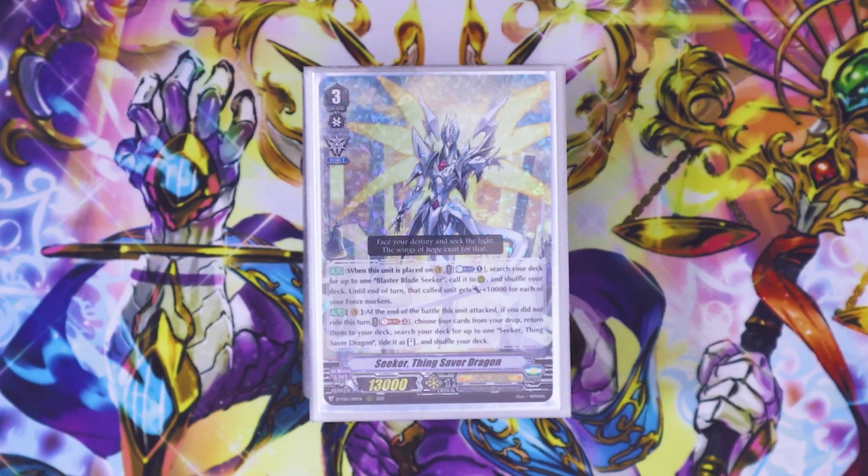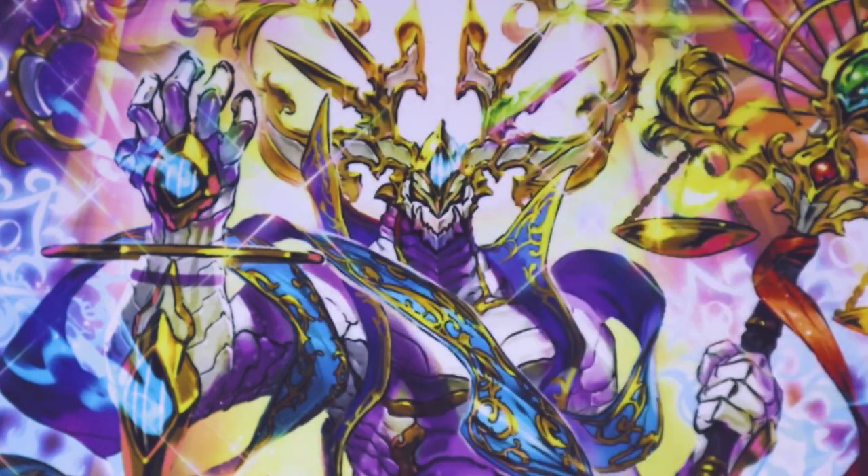Hey, welcome back to Nexus Core. I'm Richard, and today we're going to be coming back to V-Series. We're going to go over my Thing Saver deck profile. Thing Saver was a new card from Clan Collection Volume 1, so I decided to build it since I already had majority of the Royal Paladin pieces and Jewel Knights are still good, so might as well make a Thing Saver deck.